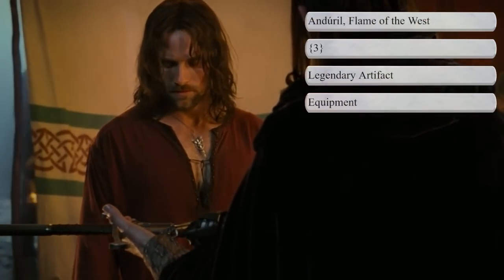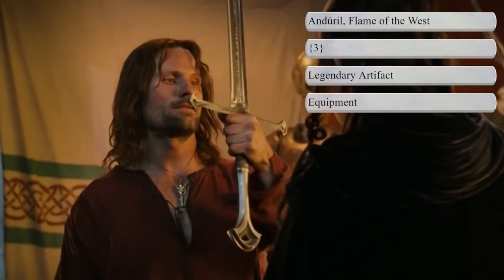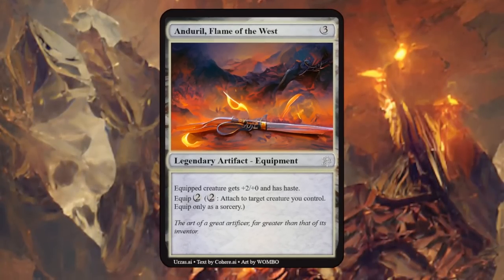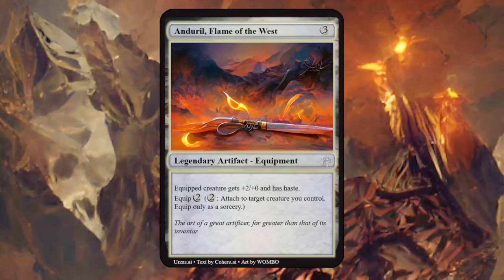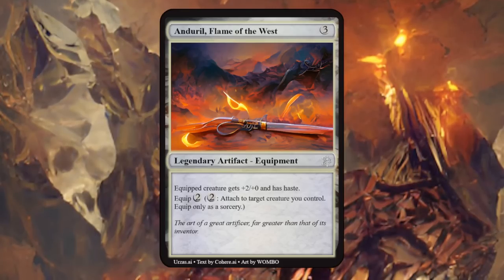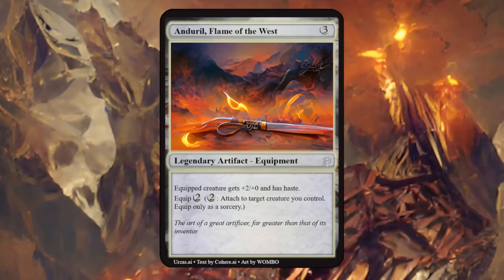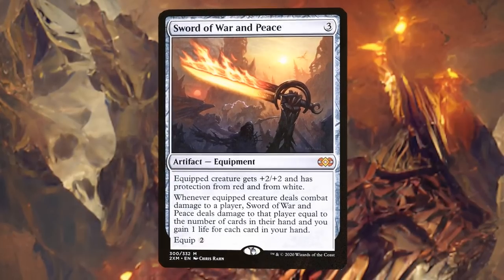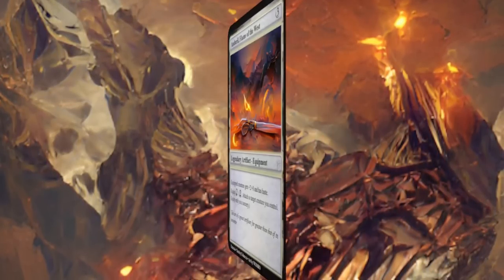Next up we have Andúril, Flame of the West, a legendary artifact equipment, as it's the reforged sword wielded by Aragorn. Andúril costs two mana to equip giving plus 2/+0 and haste, which seems quite fitting with the name of the card. I would probably expect a little bit more out of a legendary equipment — maybe increase the plus 2/+0 to plus 2/+2 and toss in an extra keyword — but the overall design reminds me a little bit of the Sword of War and Peace cycle, so we can probably increase the power level slightly.